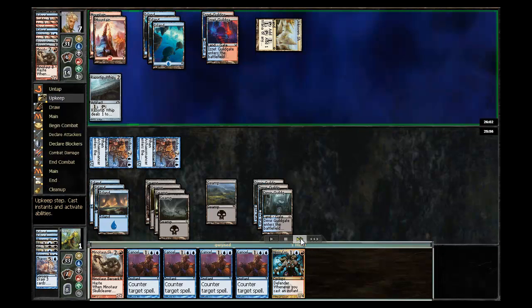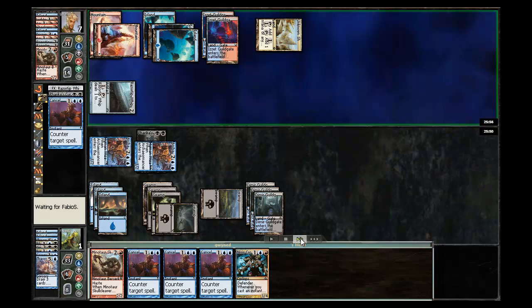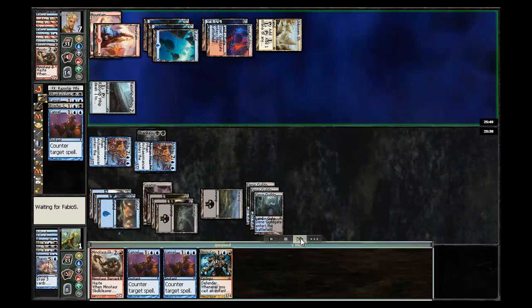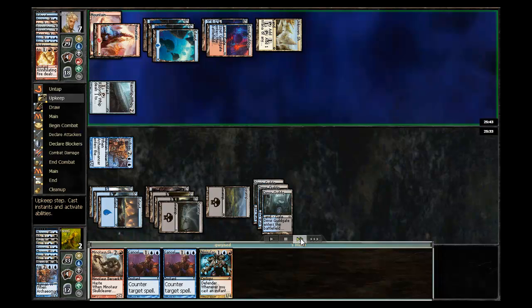Drop him to one. He has to discard. I ping him here, and he has a Farika's Cure, which I'm going to go ahead and cancel to keep that from happening. He has a Psychic Strike, but I'll go ahead and cancel that as well. He unfortunately has a cancel of his own, so the Farika's Cure does happen, bringing him back up to three.